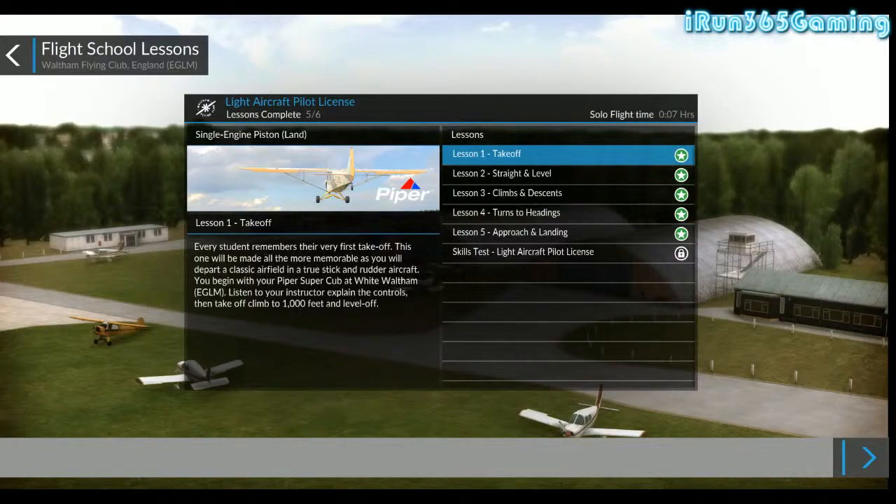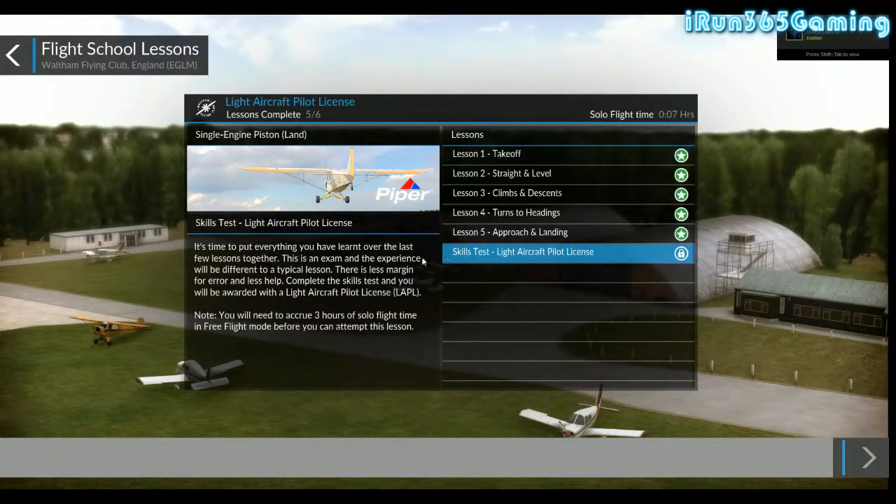That completes the first two training tutorials. Don't forget to leave comments below if you're playing. I have completed the first five. To get the skills test you have to fly several hours of free flight - specifically three hours of solo flight. If you look here, I have 0.07 hours, so not very much time at all. Also, don't forget to let me know if you want to see more of these. Don't forget to leave a comment, like, subscribe. If you have any questions, leave those below as well. Until next time, this is iRon, and we will see ya!